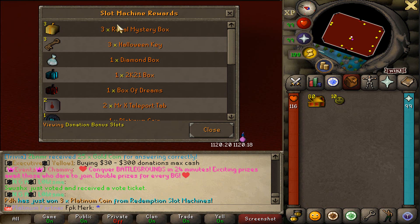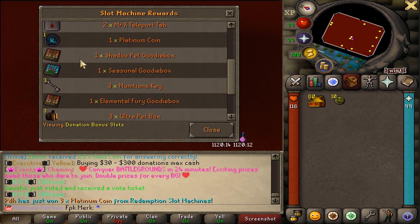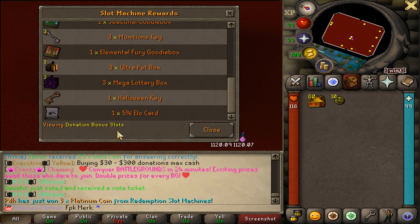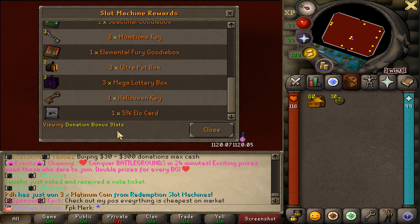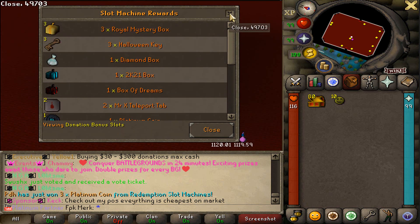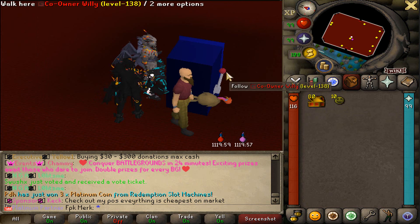Let's check the rewards. As you guys can see from the slot machine, you can get all these rewards: royal mystery boxes, Halloween geese, diamond boxes, 2K21 boxes. Holy fuck, you can actually get many good items - 5% elo guard, Halloween geese, mega lottery boxes. You can get all these items guys, so let's start opening and let's open up 10 of them.